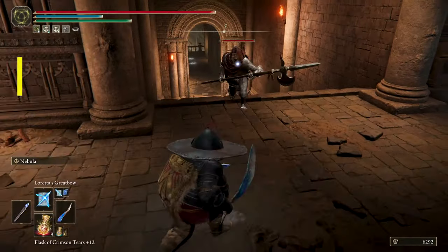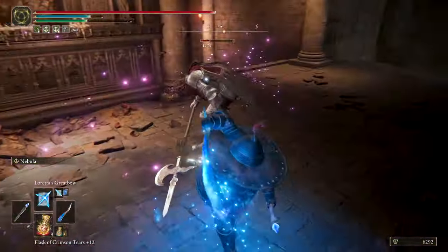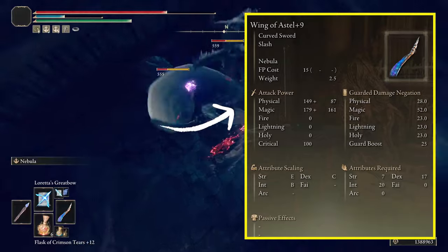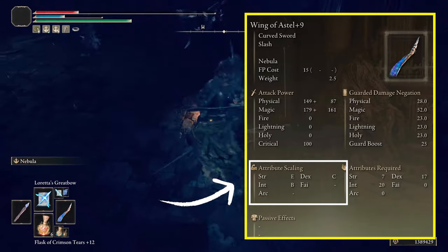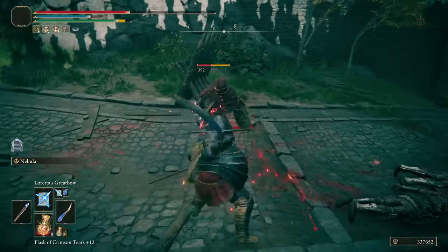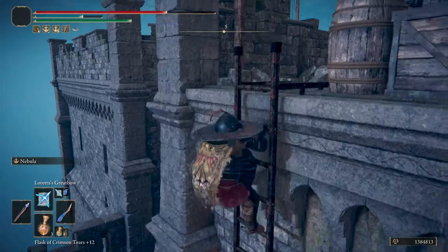The main weapon of this build is going to be a combination of the powerful Wing of Astel Curved Sword with the Carrion Glintstone Staff. The Wing of Astel has a lot of flexibility offensively, combining physical damage with magic damage, scaling B with intelligence. The normal attacks of this sword are very quick and the strong attack can be charged, unleashing a wave of light that does magic damage and consumes zero FP — it can hit the enemy a couple of times.